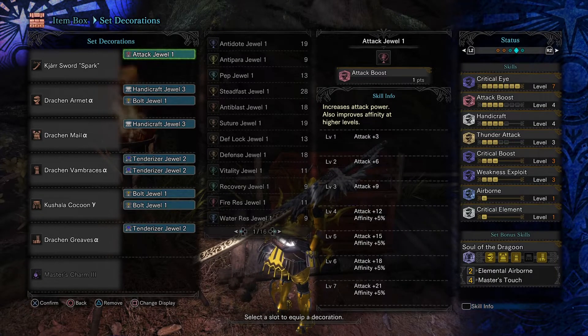For this build the main thing I went for was Affinity because he requested it. He wanted a 100% Affinity Jar Sword Spark build, so I did that.